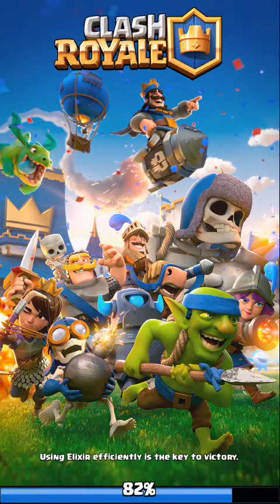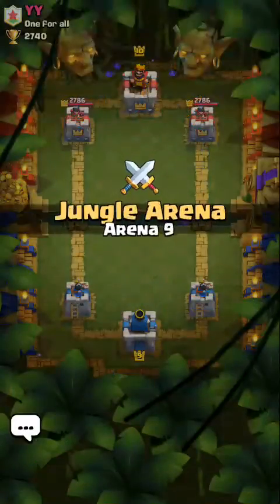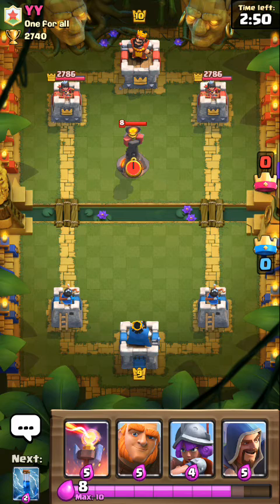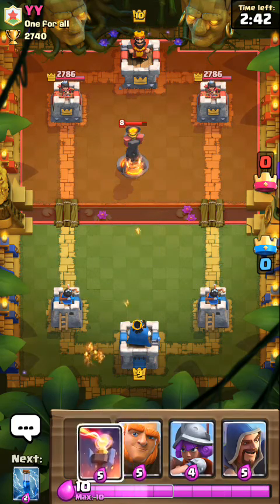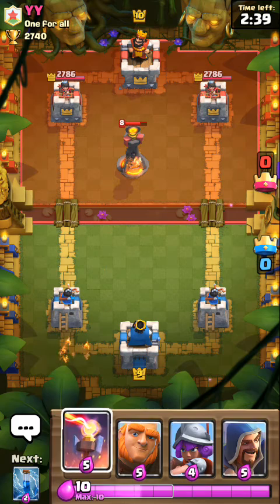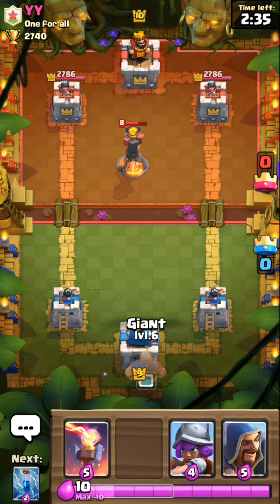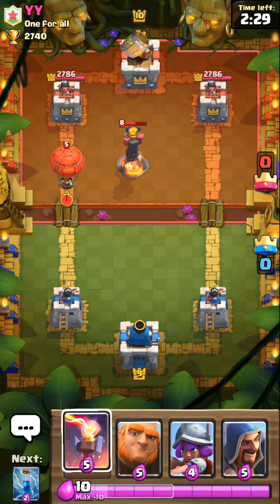First, we're going to test it out in a 1v1, then we're going to do it in a 2v2. I could have put my Inferno Tower to destroy that Inferno Tower, but I don't feel like it. I'm just going to put my Giant in the back. After the Inferno Tower's health drops, I have to put my Inferno Tower.